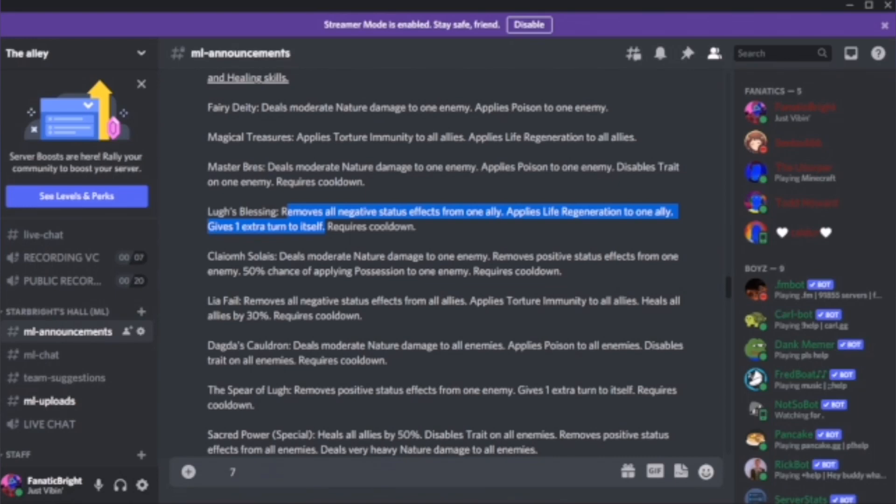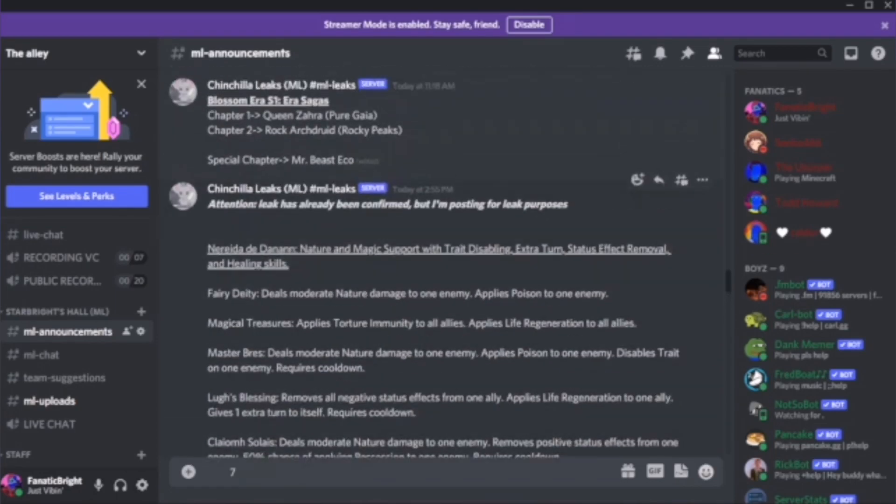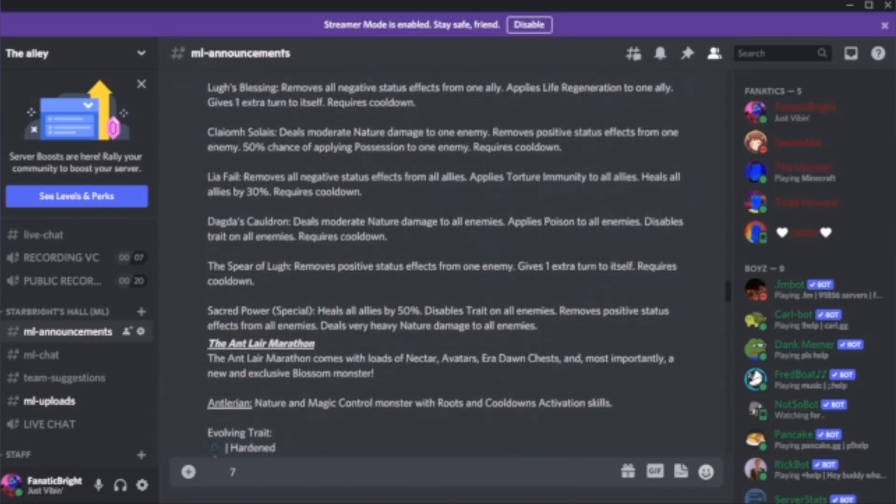Since Narita is not a denier herself, that possession chance could be quite useful in a lot of situations. Then there's a heal skill that removes negative effects from allies, applies torture immunity, and heals by 30% — that's good. The Skulldron skill deals moderate nature damage to an enemy, applies poison and disable straight, which is basically the area version of the earlier skill, which was expected.